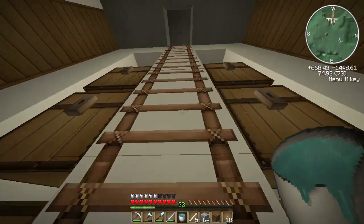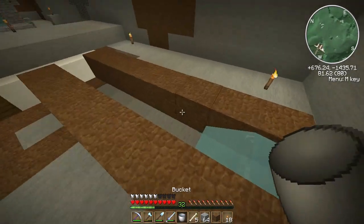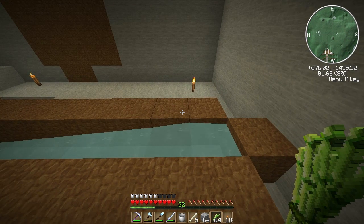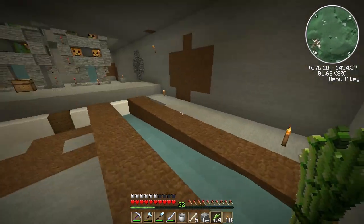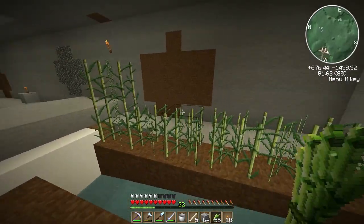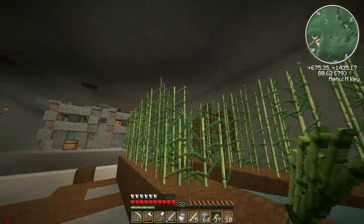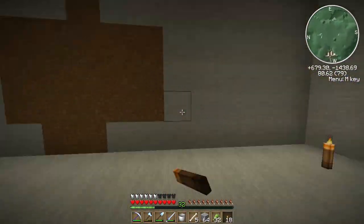The water is going to be running down there with ice underneath so it harvests a lot faster and gets down to the collection point. Sorry about that — phone's ringing again. Back to this: there's going to be ice underneath and then sugarcane placed on here like this. The majority of you that sent me farms basically just had pistons pushing the top row and the second row off down here.